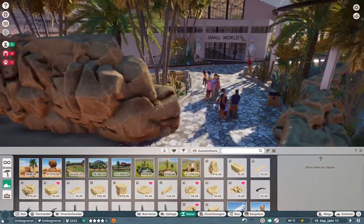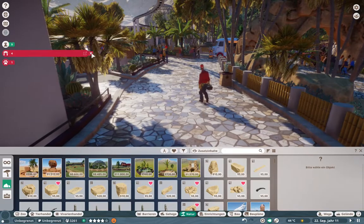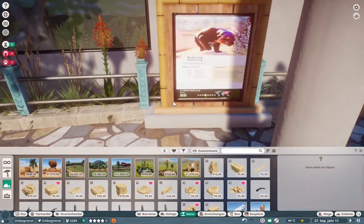Hello again and welcome back to Arizona Adventure Park. This is our third episode in the Small World. In the last episode we built two more habitats for the aardvark and the pangolin, and now we're going to have a look at what we have built and what I have done in the meantime.